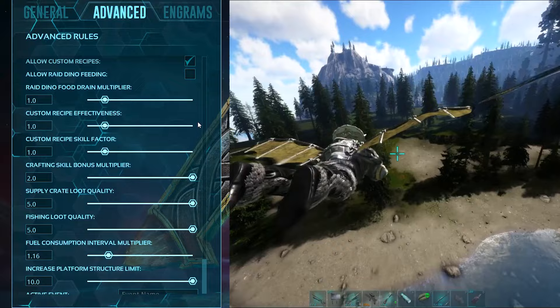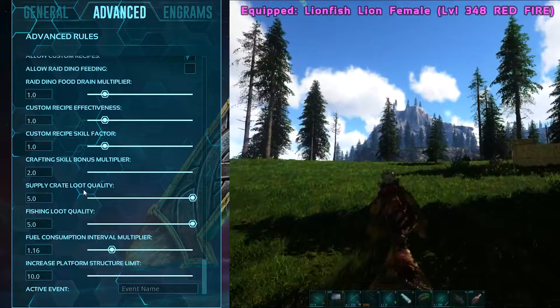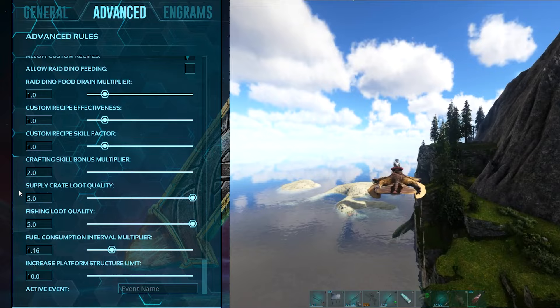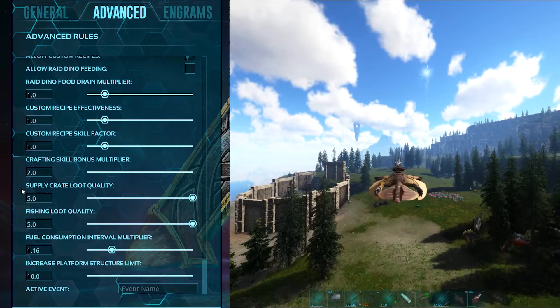Supply crate loot quality and fishing loot quality are both set to 5, because if you're fishing or searching for crates you want good stuff, and ARK is known for giving garbage loot in many crates. Those are the settings I'm using for a good, enjoyable experience to beat the game without spending too much time grinding. I hope these settings helped you — thanks for watching!